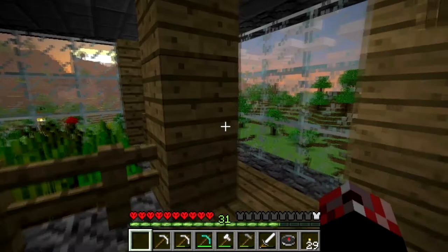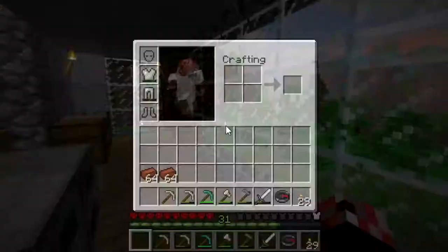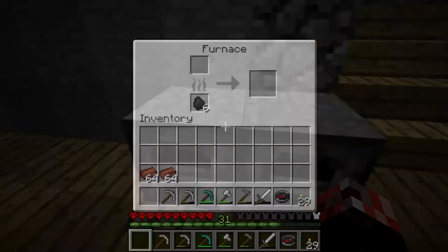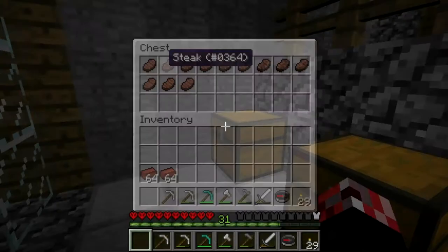Hello everyone, my name is PythonGB and welcome back to episode 10 of my Alpha Arca Let's Play. When we last left off, we made a storage room and went on the hunt for some clay and instead found some sugar cane. After the episode ended, I went and did some more hunting for clay and found enough to give two stacks. So I've got two stacks of brick now, which is absolutely amazing. I also decided to make a food overflow chest.